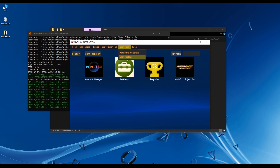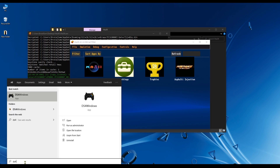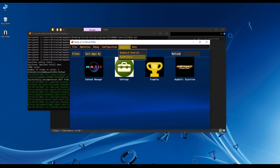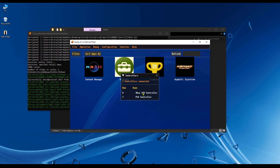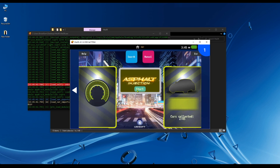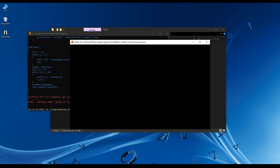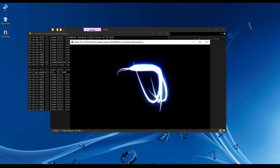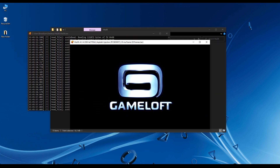Now connect a controller — you can use a keyboard, but I'm going to connect the DualShock 4 by opening DS4Windows. It's connected, as you can see. Now simply click on the game to open it and hit start. You can also double click on the emulator to switch to full screen mode. That's it — the emulator is fully set up. Just go to File and install your games from there.